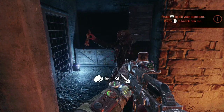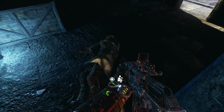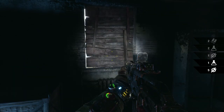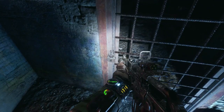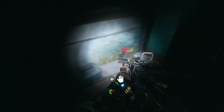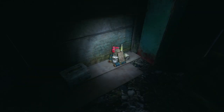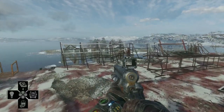Here we have the last guy — he surrendered, so we are just going to knock him out. I never kill enemies that have surrendered. I think it may affect your karma if you do, though I'm not 100% sure. It's always good to be safe. We pick up the throwing weapons vest and then we can go on to our next objective.